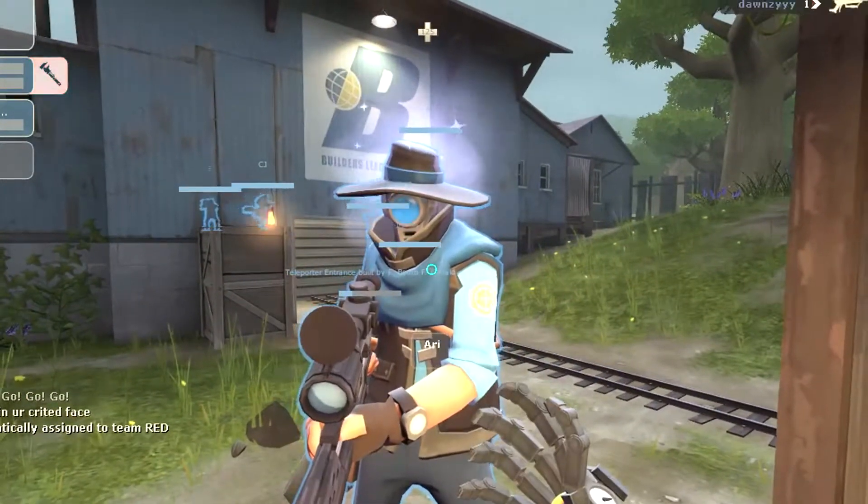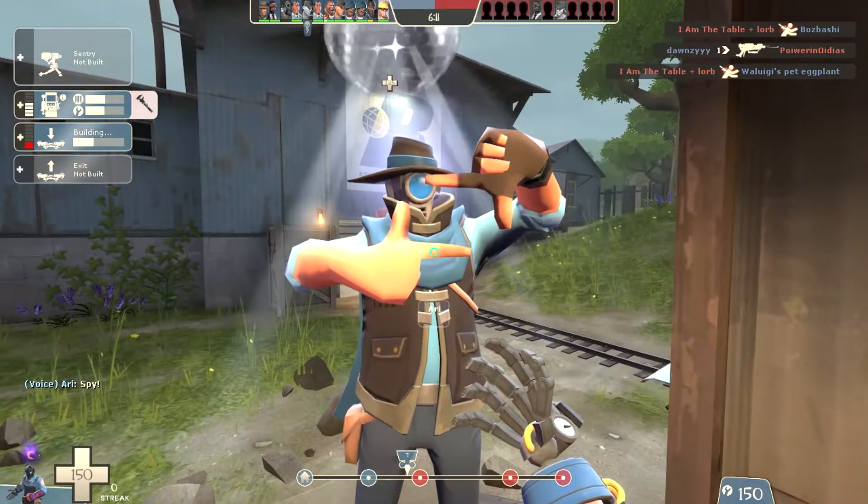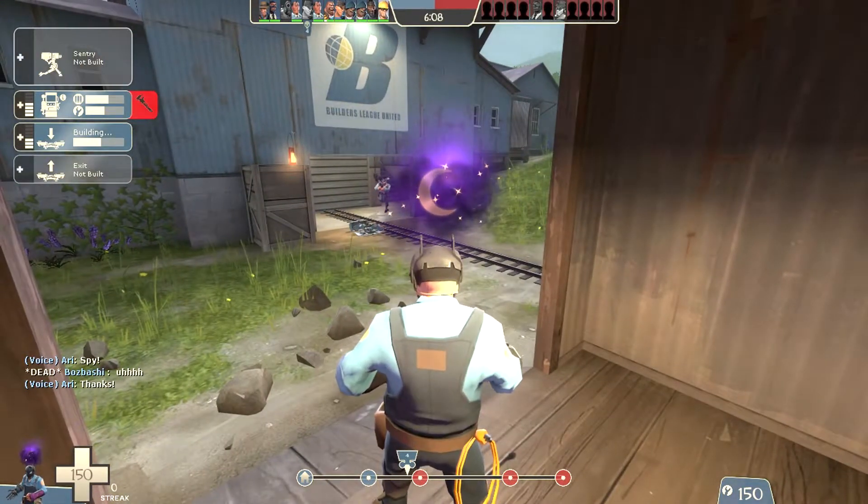This next loadout is a Corona Australis, which appears to have the Frostbite effect, but of course that's impossible. He's wearing a Frostbite hat and using the Quick Switch glitch to use the Corona as a mist.